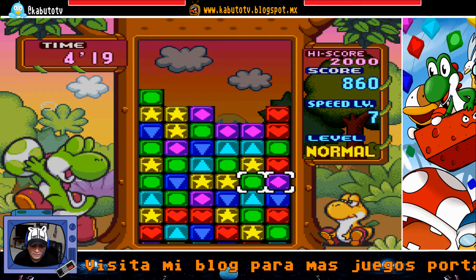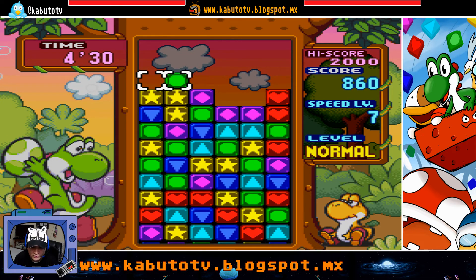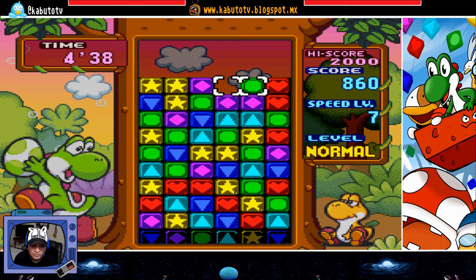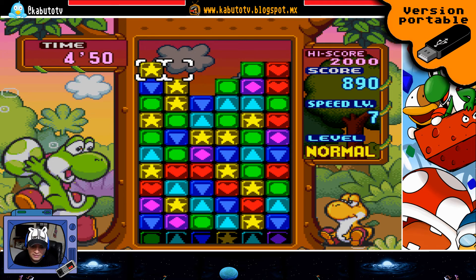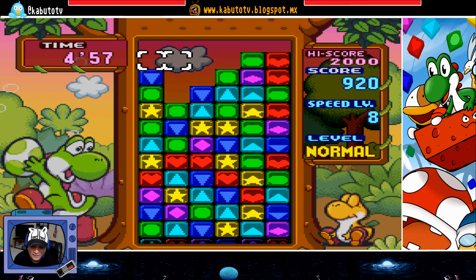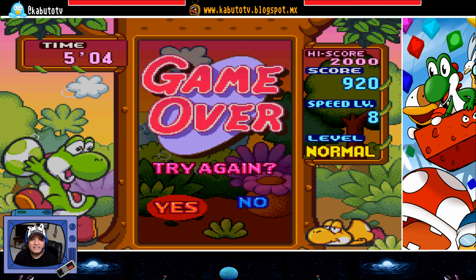Veamos, seguimos avanzando aquí. No veo otra línea. Creo que por ahí se me está pasando alguna que no logro ver ahorita, porque ya me está ganando el tiempo y la velocidad. A ver, ahí tenemos una. Vamos a bajar esta para acá, a pasar esta para acá, y las estrellas van bajando. ¿Por dónde está otra? Soy muy malo para jugar Tetris. Por ahí se me fue una verde. Bueno banda, por mi parte es todo, descarguen el juego.